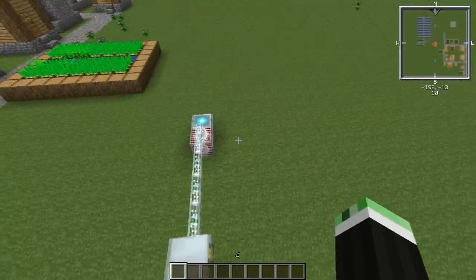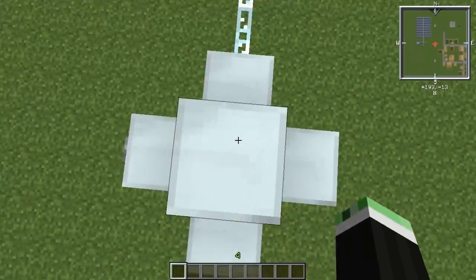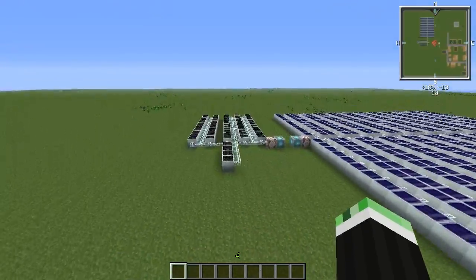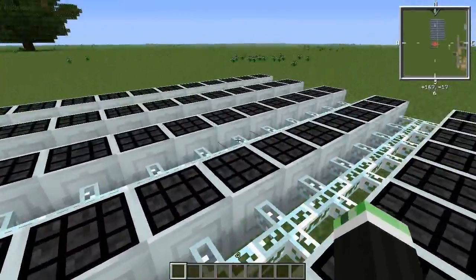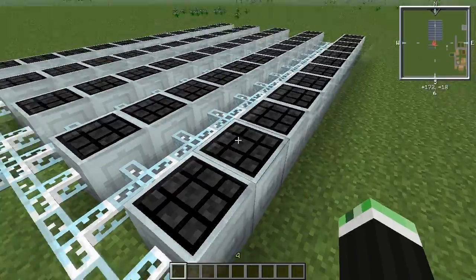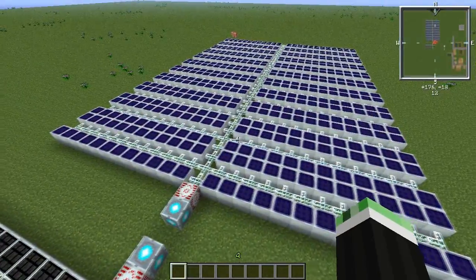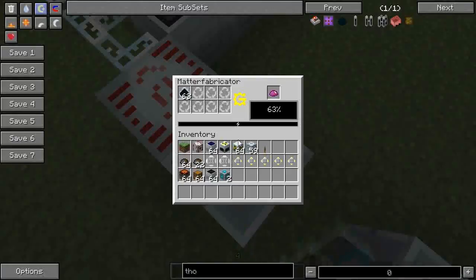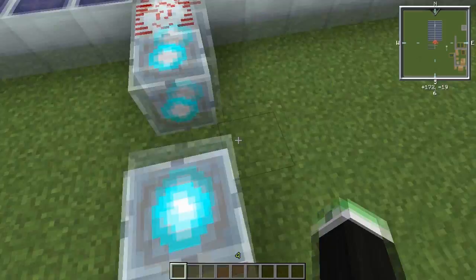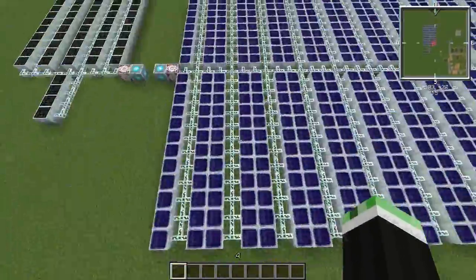To recap, we've gone through the ingredients of how to make a matter fabricator and three methods of how to power it. One which is advisable is the nuclear reactor, despite it being a nuclear reactor. Secondly, the advanced solar panels, which only work during the day and will drain out and not work during the night unless you have eight stacks of these, which is a lot - they produce eight EU a tick each, and during the night it goes down to one. Thorium doesn't seem to use any less EU.